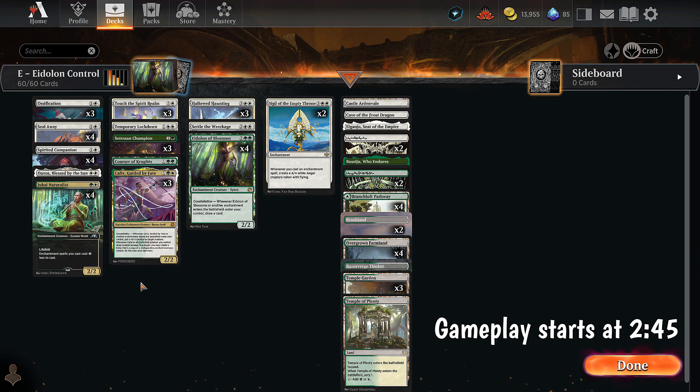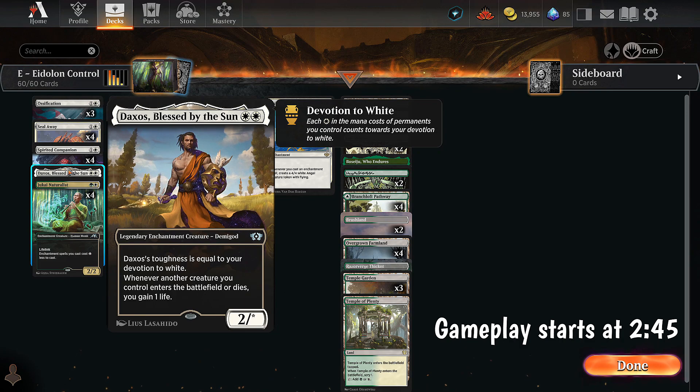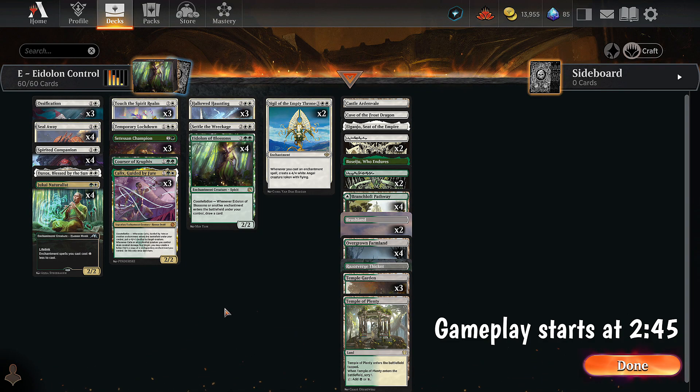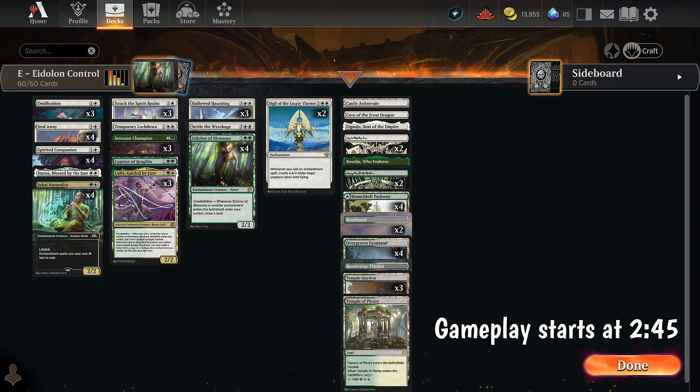That's the basic idea of the deck. We also have Jukai Naturalist to reduce the cost of enchantments, one Daxos to gain some life if necessary, and one Corsair of Crufex which lets us play lands off the top of our library. Our basic plan is to get Satessan Champion and Eidolon in play, trade one-for-one with our opponent, outdraw them, and then win with these enchantments. It's a little different from your typical enchantment deck — I tried to build a deck around Eidolon instead of throwing it into an aggro deck. So we're going with a more controlled approach. Let's just play this and see how it does.